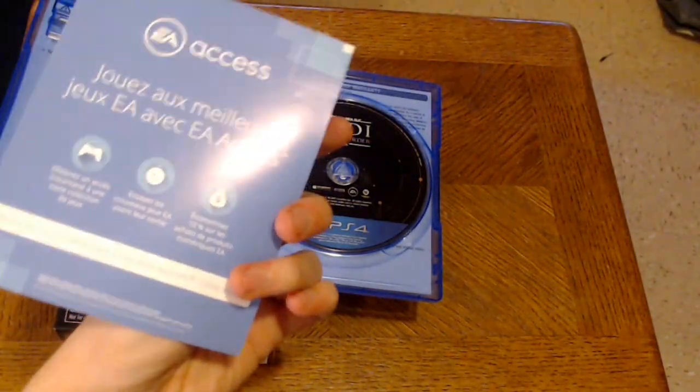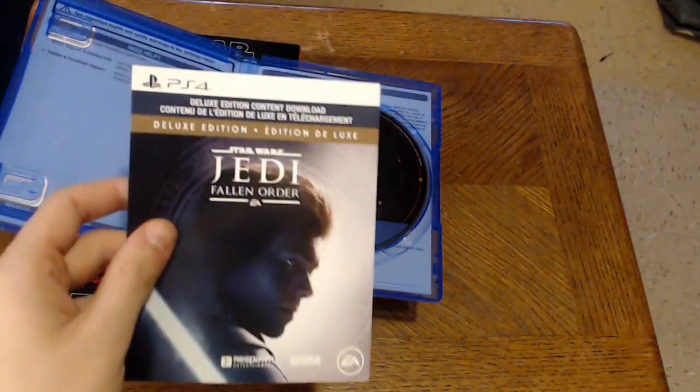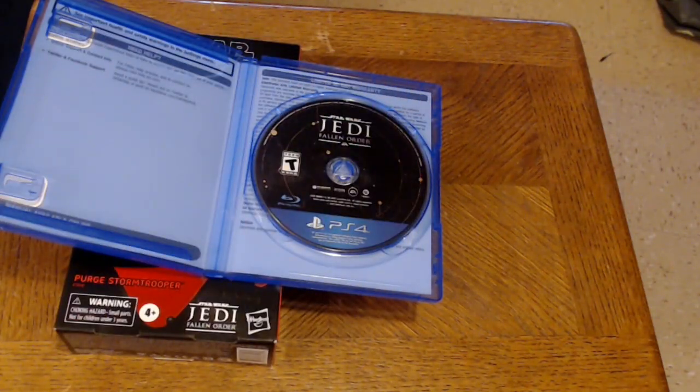On the back is another language insert, then the deluxe edition content download, and the back shows the code to redeem it. Let's see all the cosmetics — oh my god.